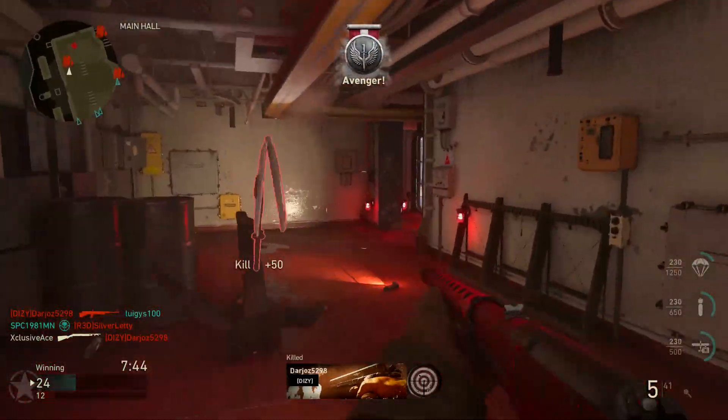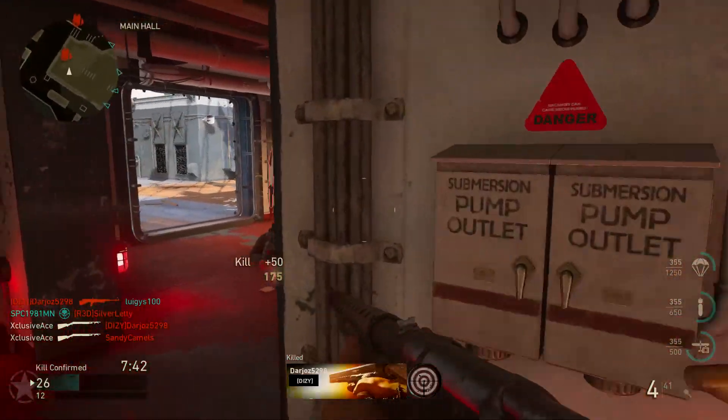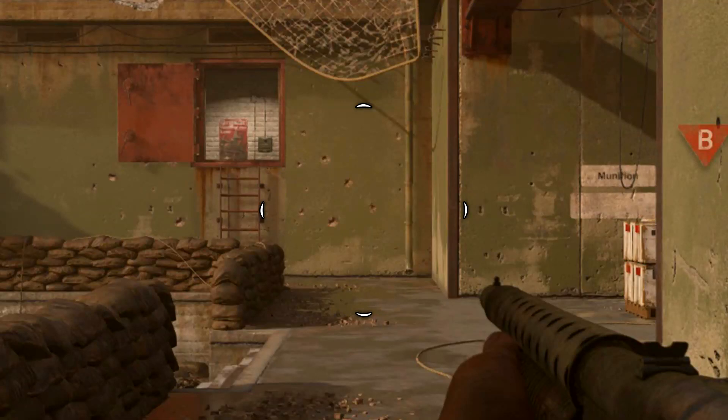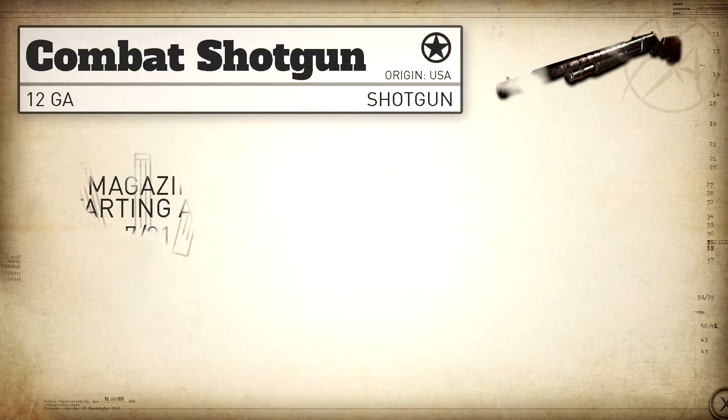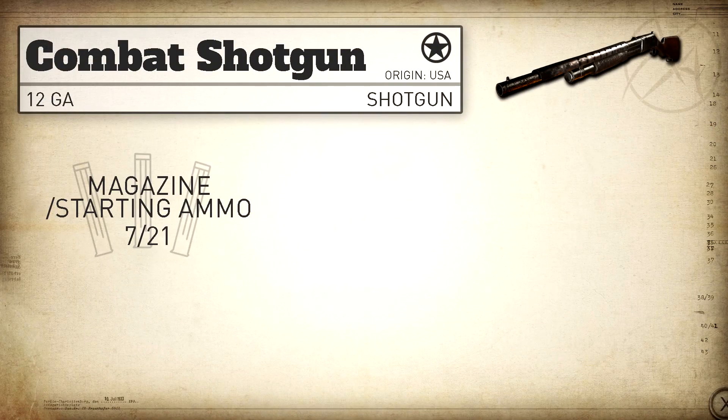If you have the time and want to make sure you kill in one shot, aiming down sight is a surefire way to tighten up the spread. Just comparing hip fire spread to the other shotguns in the game, the Combat Shotgun actually has the worst hip fire spread in the game — it is the one outlier in the shotgun category with a slightly wider hip fire spread.